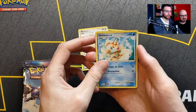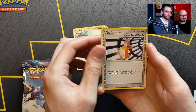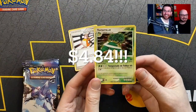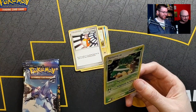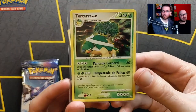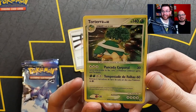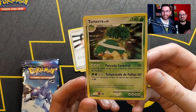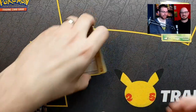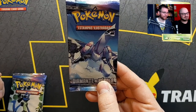Got a Goldeen. I wonder how the reverses work in this set. Oh — Torterra! It's not the Level X but it is a holo — grab a sleeve here. That's a great hit! This is the same seller I bought the Ruby and Sapphire packs from, so I knew they were legit. They didn't weigh them because I got that. Now we need to get the Level X so we can evolve it.